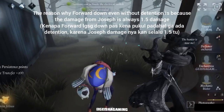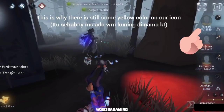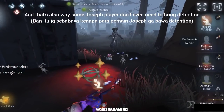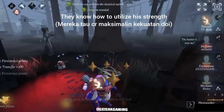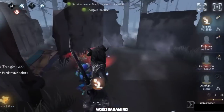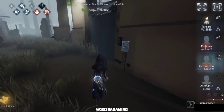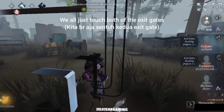The reason why Forward went down even without tension is because the damage from Joseph is 1.5 — this is why there is still a yellow color on your icon. That's also why some Joseph players don't even need to bring tension — they know how to utilize his strength. I also got the yellow color damage, Blubber has it too — only Perfumer doesn't have that yellow color.